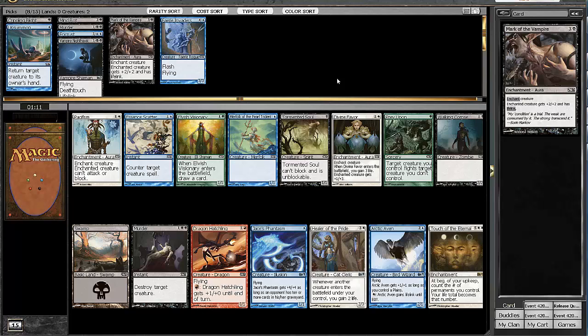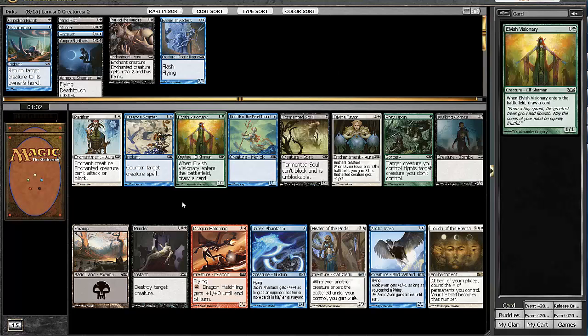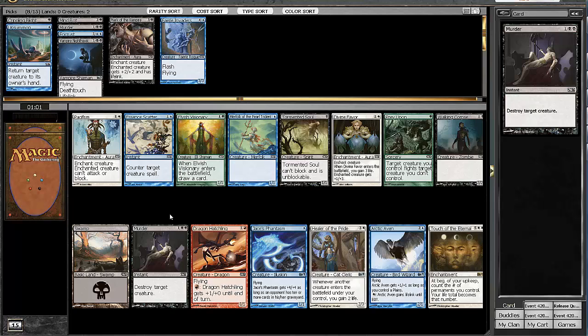The next pack brings us an Arctic Avon, another Murder, a Pacifism, and a Tormented Soul. I think the easy pick here is the Murder — it's so good. Double Murder is going to be really solid in any deck. So we'll take the Murder here, and I don't think we'll look back.